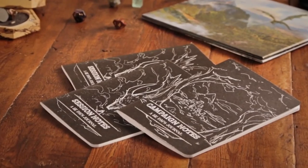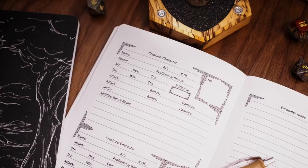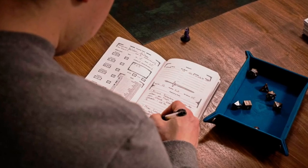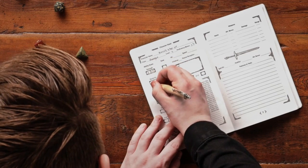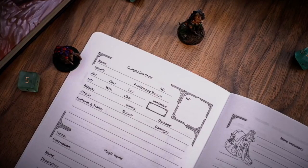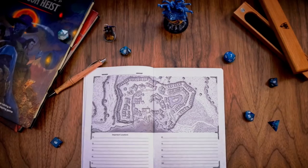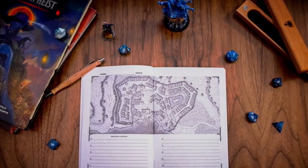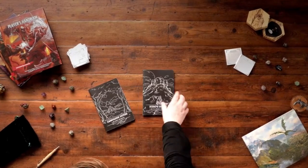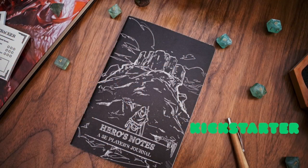This episode is sponsored by 1985 Games and their Dungeon Notes Kickstarter. Dungeon Notes empower DMs and players to keep easy track of their characters and the world around them in any 5th edition game. The Heroes Journal is for players; Dungeon Masters get a campaign journal for prep and world building, and a session notebook to log gameplay and keep monsters and NPCs ready. Plus Dungeon Sticky Notes to track everything from NPCs and locations to spell slots and hit points. All designed to help keep you organized and focused on having fun at the table. Link in the description.